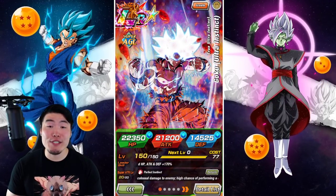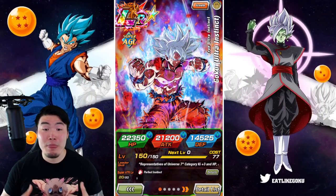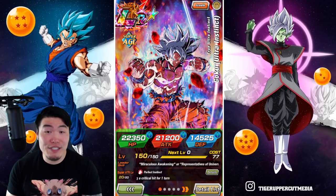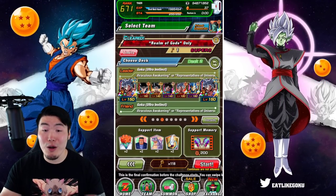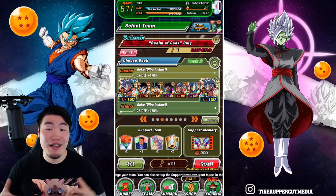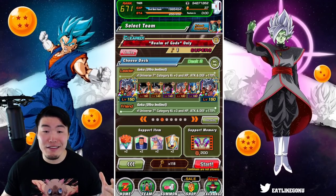Hey, what's going on guys? Welcome back to another Dokkan Battle video. The same name update dropped on Global, I think sometime last week. But honestly, I haven't really had a chance to mess around with it because it's just been so busy. But I knew that as soon as I found the time, the first team I had to throw together and test out would be this one right here — all of the Ultra Instinct Goku's in the game. Let's jump right into the Realm of God stage of Extreme Super Battle Road and see what happens.